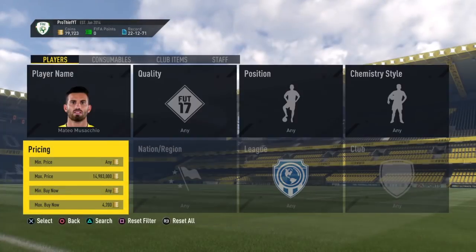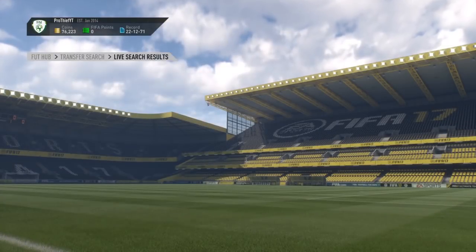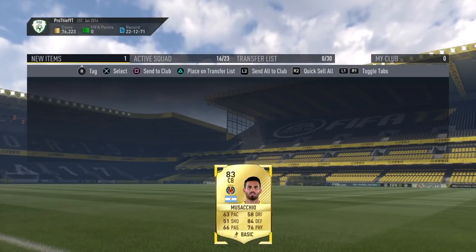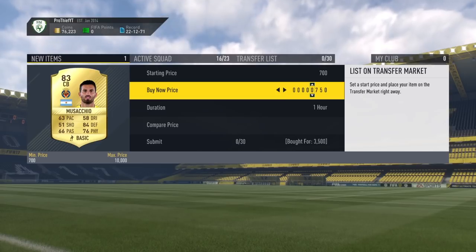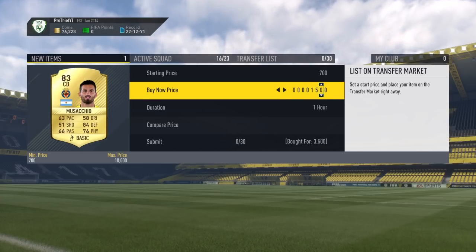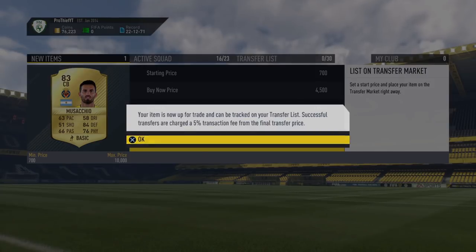I'd make 75 coins if I picked up a card for 4.2k, but I managed to pick up a card for way less than that, making me a total profit of 775 coins. This is the deal I managed to pick up - as you can see here, I picked up the card for 3,500 and managed to sell it for 4,500, which is the minimum buy now. It's a very good profit and you can keep doing this method because a lot of people don't know about it.